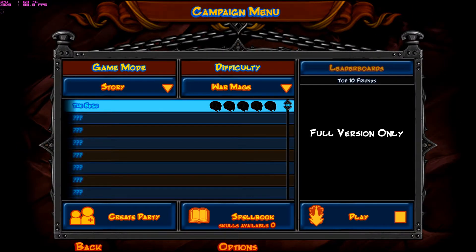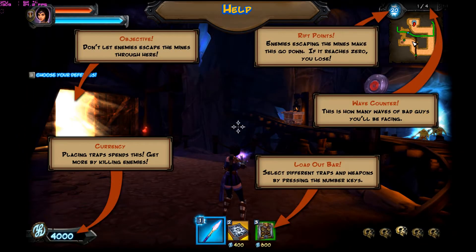So I'm just going to go ahead and start with Story Mode. It will give you a quick tutorial — it doesn't drag on too long, which is nice. It pretty much just puts you right into the game. And it starts off with a bit of a cutscene, so you get a bit of a story.